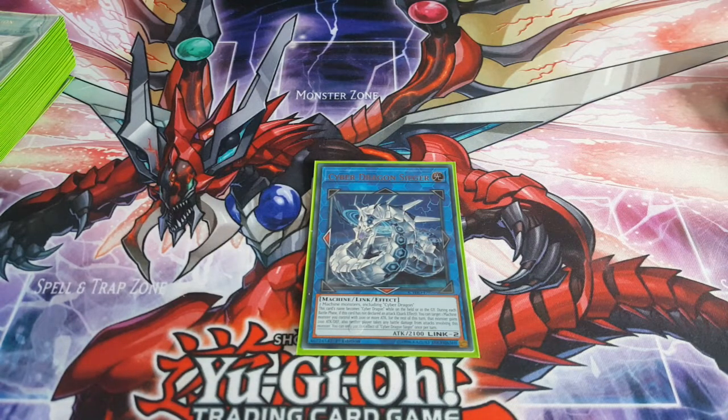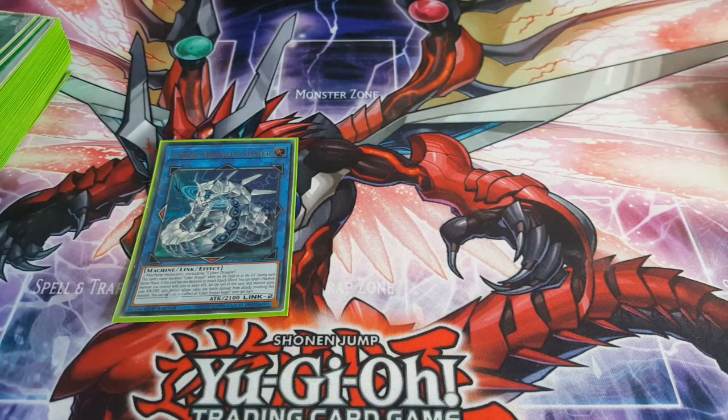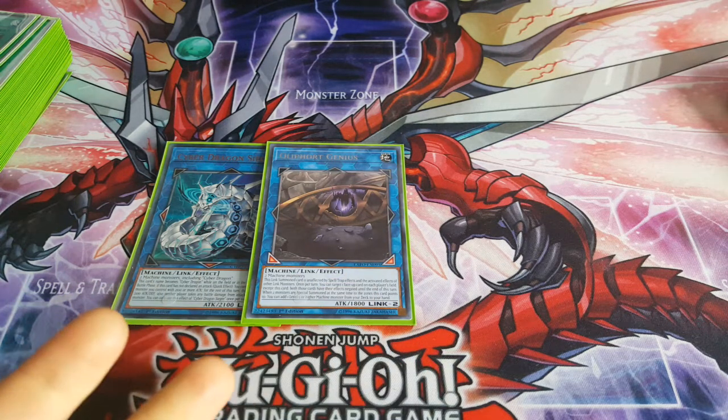So Seager can add 2100 attack to a monster you control, though obviously that monster can't attack directly that turn or inflict battle damage to your opponent. It's a quick effect, so if you don't declare an attack your monster can get double the attack or whatever. It's really really good.